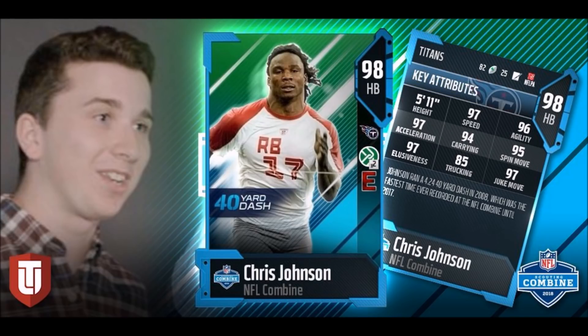Last but not least, the Combine Master that TD Barrett was able to reveal. 97 speed — the fastest running back in the game. If you like running stretches and halfback pitches, this is the guy you have to go get. 97 speed, 94 carrying so he won't fumble too much, 97 elusiveness, 85 trucking. He doesn't have the trucking threshold, but he's got the juke, the spin threshold, the looseness, the speed. This guy's a monster.